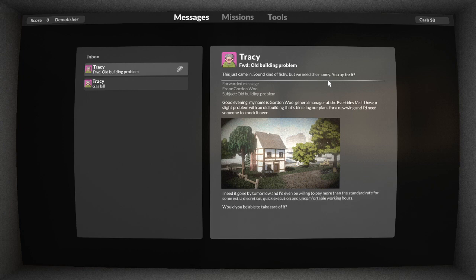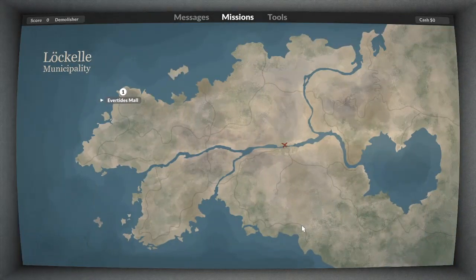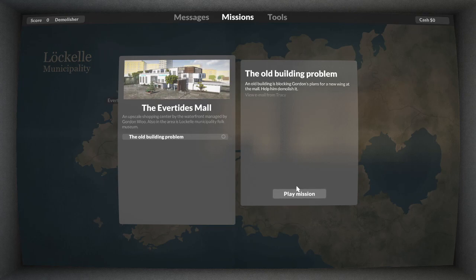Sounds kind of fishy but we need the money. Good evening, my name is Gordon Wu, general manager of Evertide's Mall. I have a slight problem with an old building that's blocking our plans for a new wing, and I'd like someone to knock it over. I am the man for the job - let's go knock this building down!